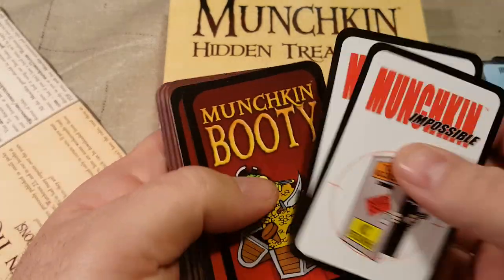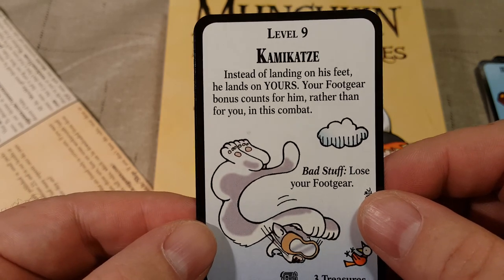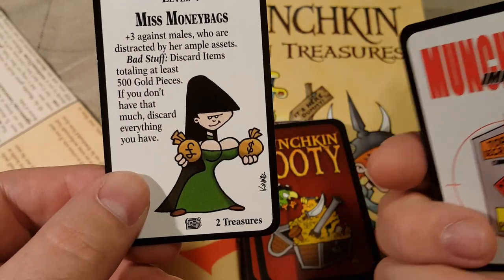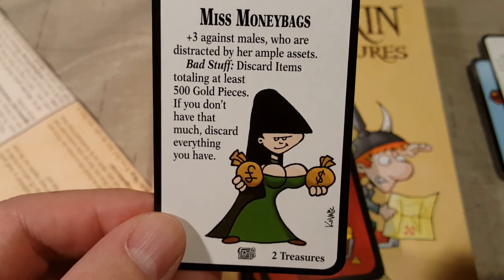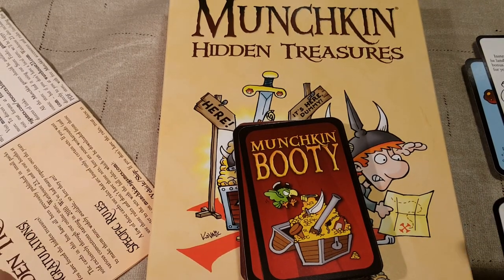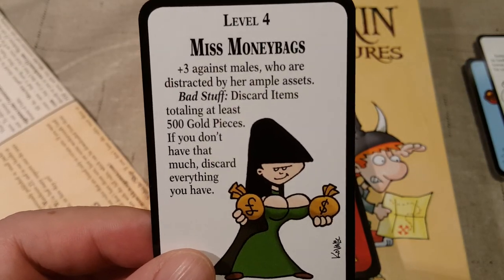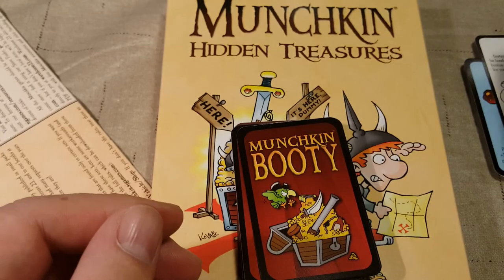Now we got Munchkin Impossible. Kamikaze: instead of landing on his feet, he lands on yours — your footgear bonus counts for him rather than for you in this combat, lose your footgear. Miss Moneybags: plus three against males who are distracted by her ample assets. Bad stuff: discard items totaling at least 500 gold pieces; if you don't have that much, discard everything you have.